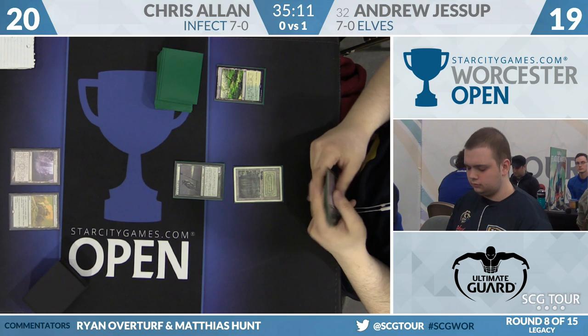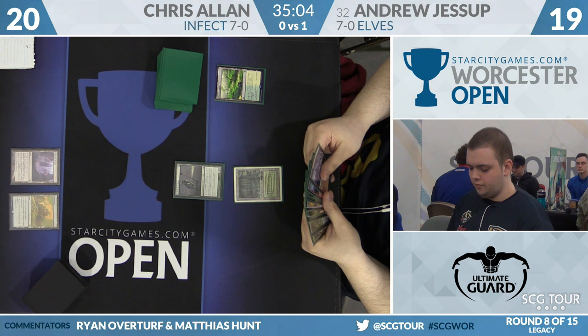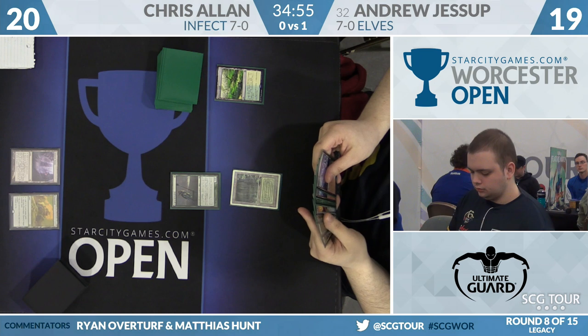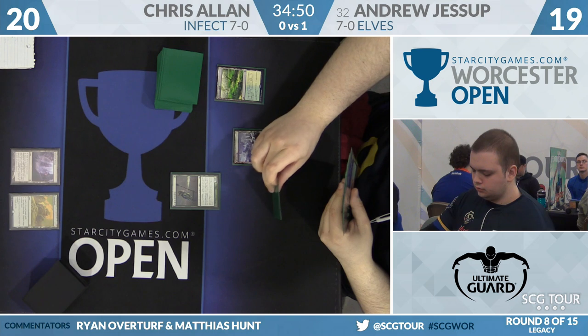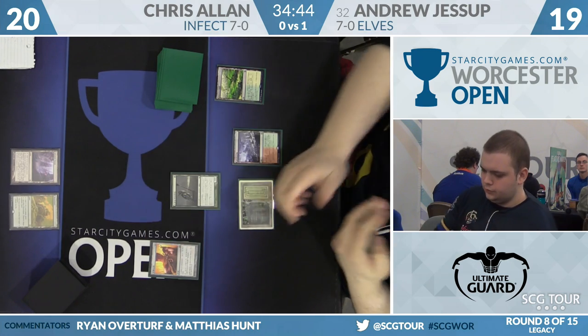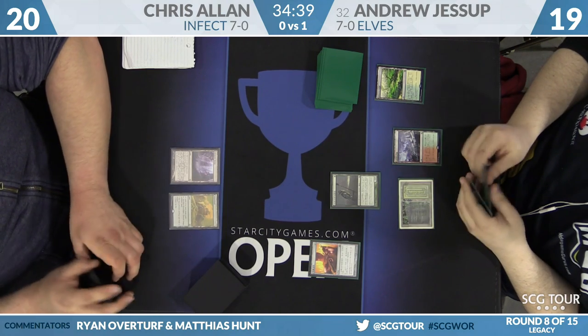The Eternal Masters Force of Will is actually more expensive than the original printing — people really like that art. Some people just want their whole deck to be new card face. You could do it with Berserk too — there's the From the Vault: Exiled printing. There's a dual-deck Invigorate as well, so you can make most of the deck new card face.